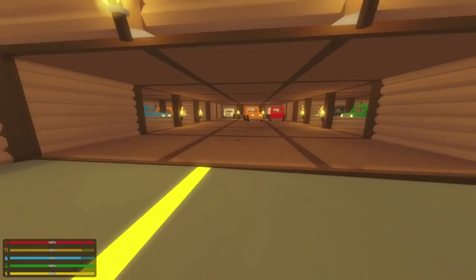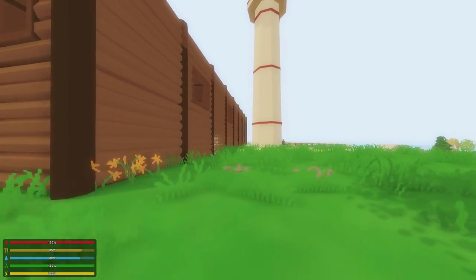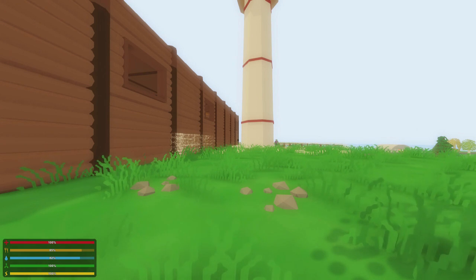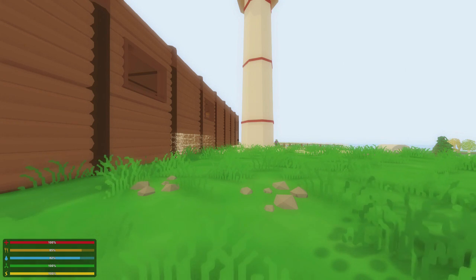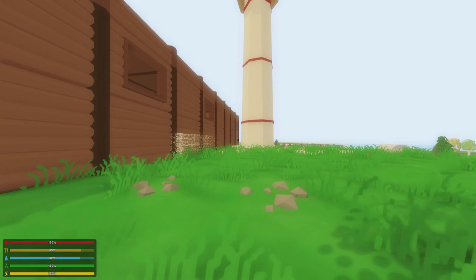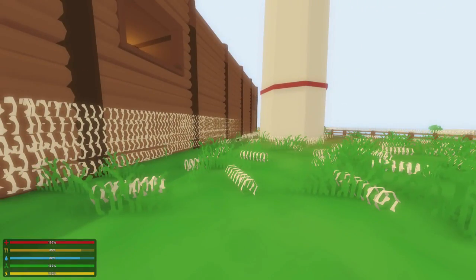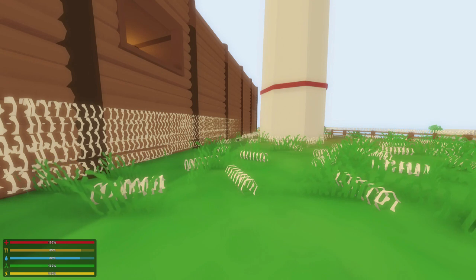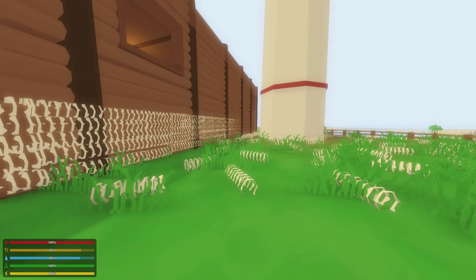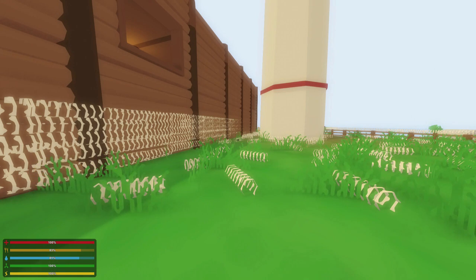Out here by the lighthouse, we realized while building that zombies actually spawn at the lighthouse. Zombies were spawning in the house, eating the walls and pillars — it was obnoxious. So most of the time was spent putting down barbed wire in this area. I've lined barbed wire all along this wall, scattered it along the floor, and on the inside of the first floor, which is inaccessible, the area is completely coated in barbed wire so that any zombies that spawn inside will instantly die.